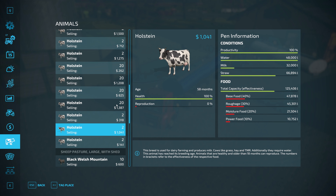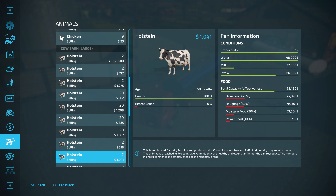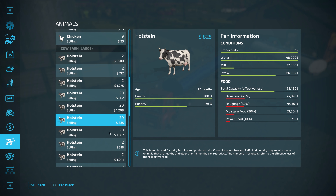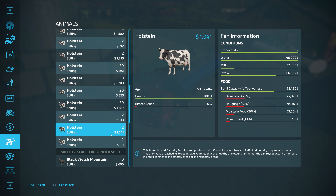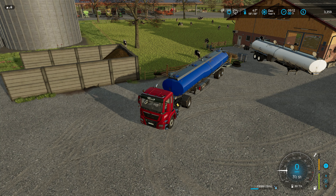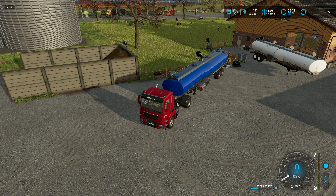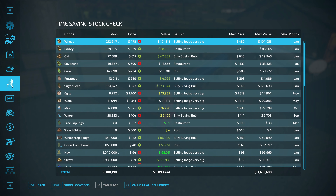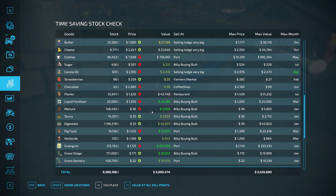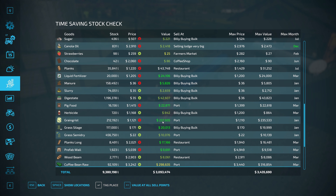Let's quickly look at the animals because they could have some problems. They've got water, food, straw, and a little bit of milk — that's fine. Let's count: 20, 40, 60, 80 — must have gotten two new cows overnight. Let me find them. There they are — they're all good. Animals are all set. Now let's turn that off for a second.